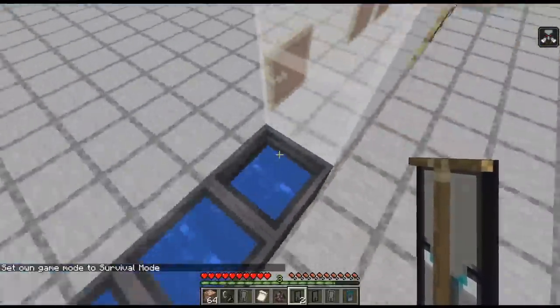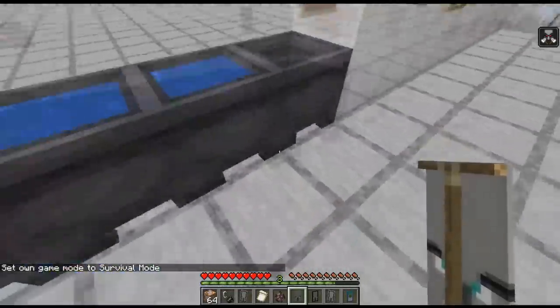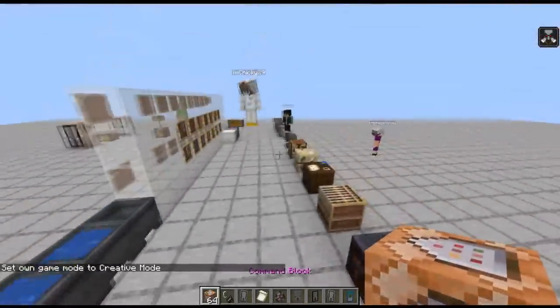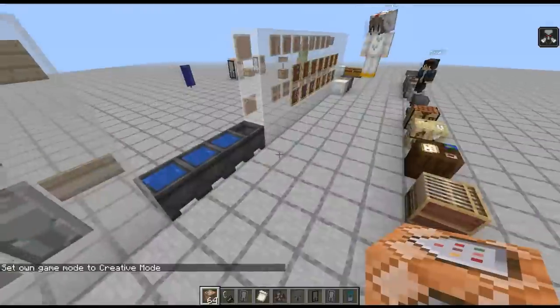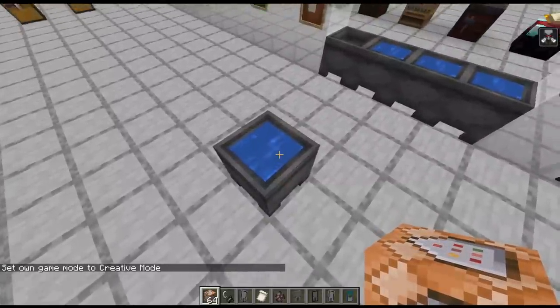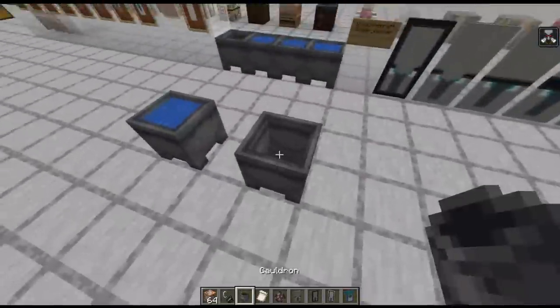Now every layer that you remove, you have to use one use of the cauldron, and there's only three uses — so you go through quite a few cauldrons. In survival, you just make a bunch of cauldrons. But in creative, 0x actually showed me how to make these cool command blocks which, when placed down, will immediately turn into a cauldron. Which is really cool, because you can't just control pick-block a cauldron and have it be filled.